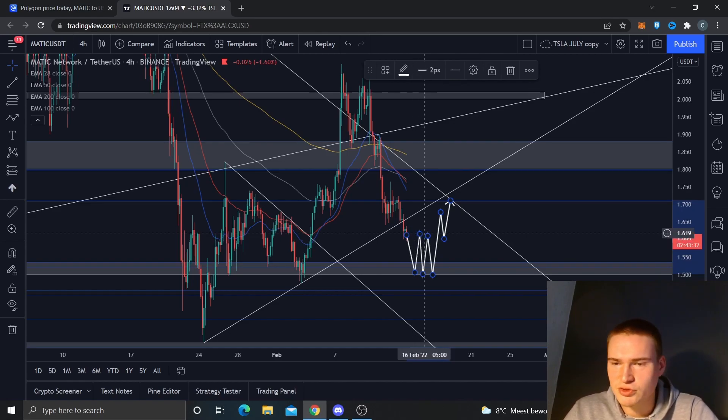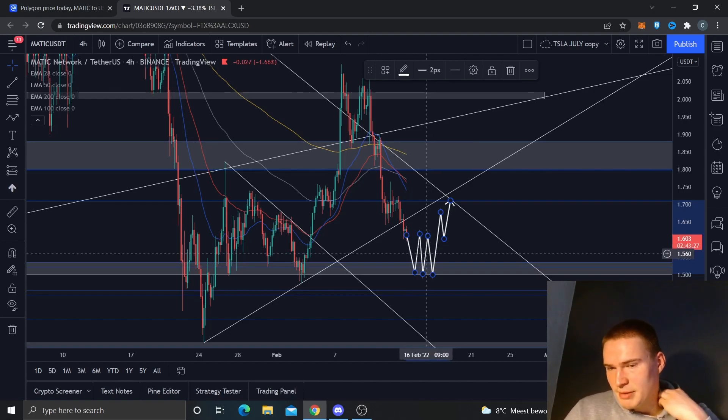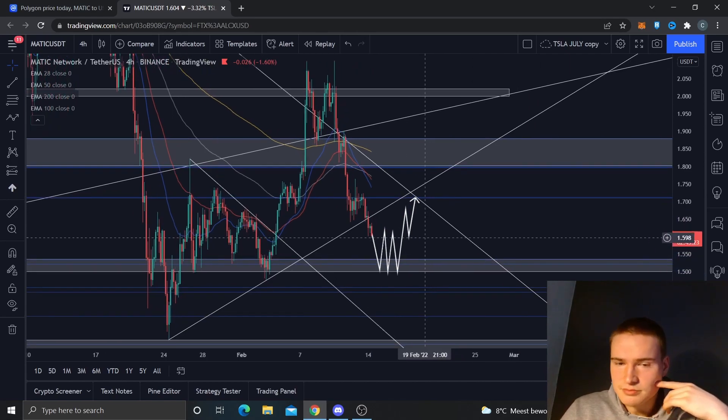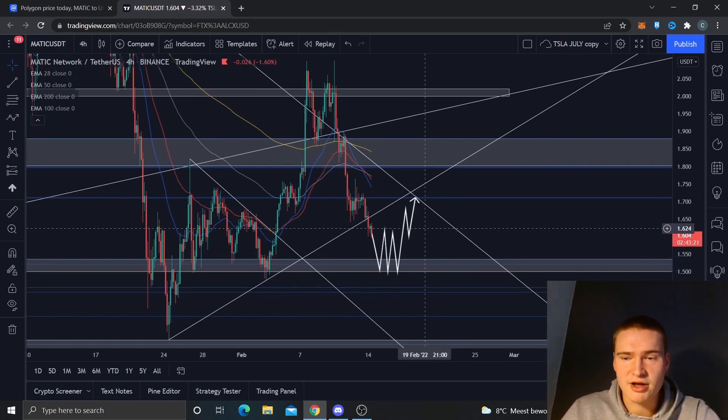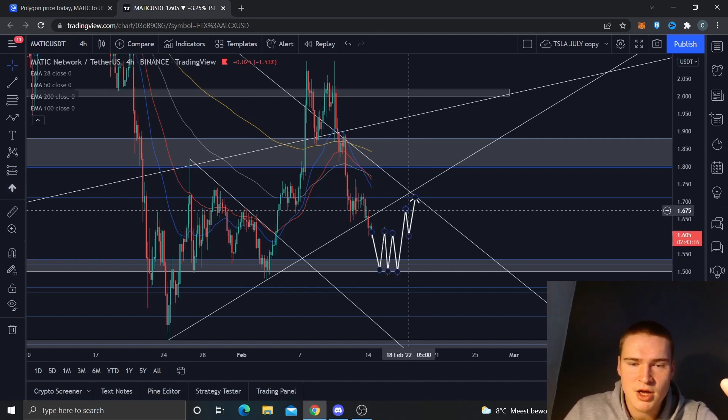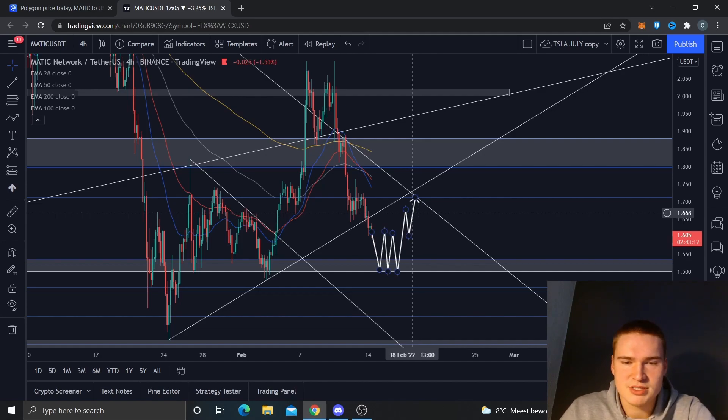The most likely scenario from there is a consolidation between $1.61 and $1.50 for a couple of days. I also think on the long term that $1.50 will hold. So it's just looking for a break off of that $1.60 level, and then I think we can regain some more bullish momentum. If we break $1.60, we'll probably push up to around $1.67.